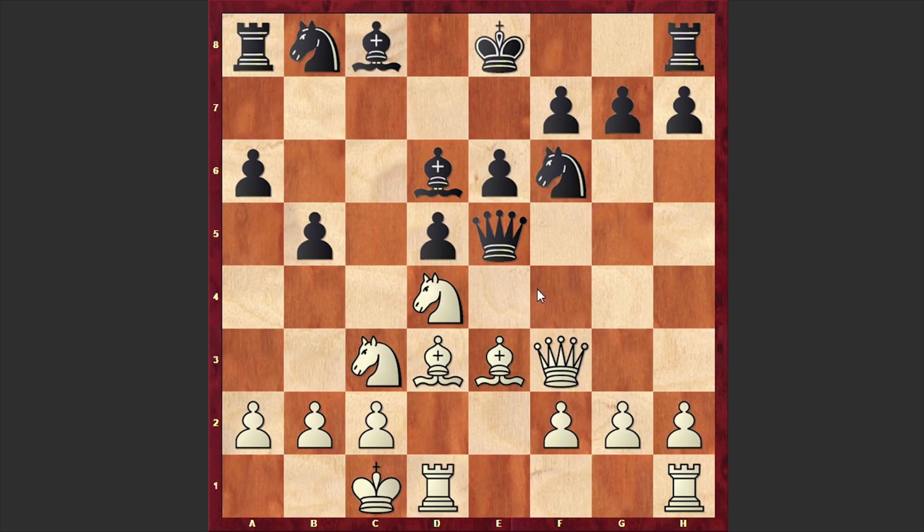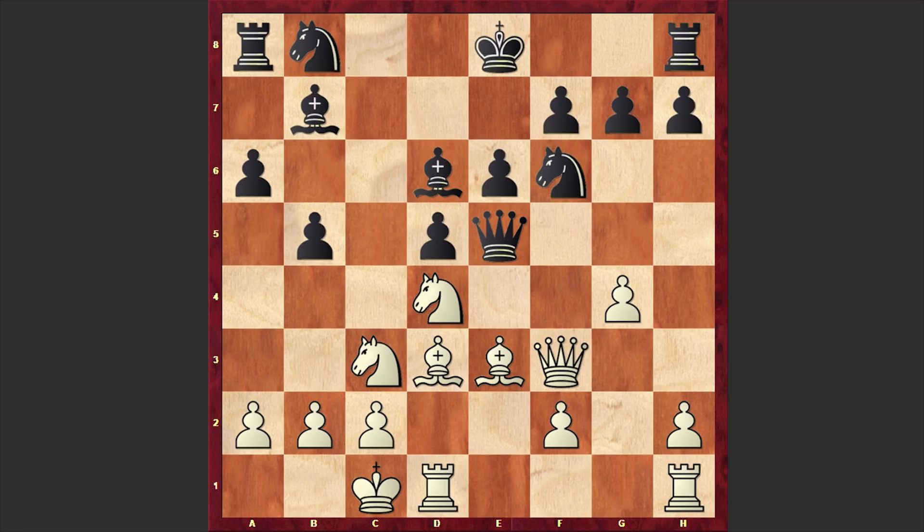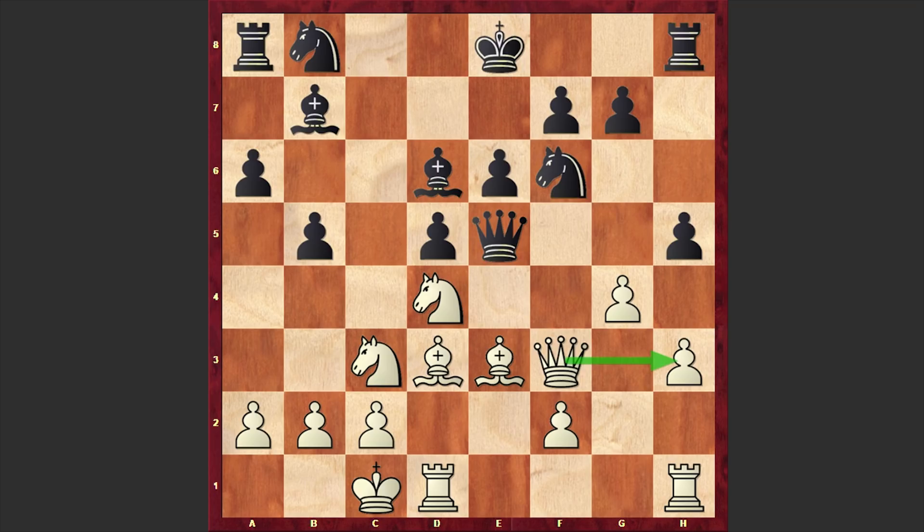Black is in trouble. That's why after castling queenside, Black played Bd6, acting against the Bf4 threat. This time we have g4, then Bb7 — on the surface this looks like a normal developing move but after this move Black is starting to face serious problems. Instead of Bb7 it was better to play h5, and now if h3 then only now Black can go for Bb7. Already the pawn is on h3, there are no Qh3 moves and everything is okay with Black's position.